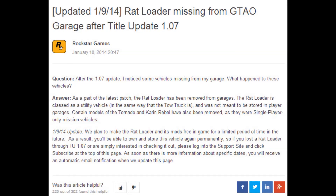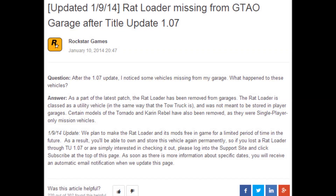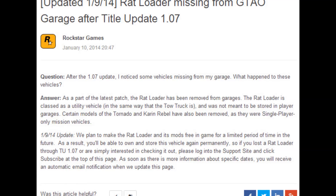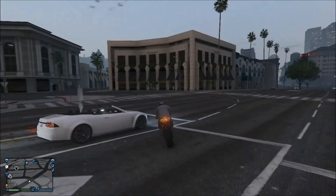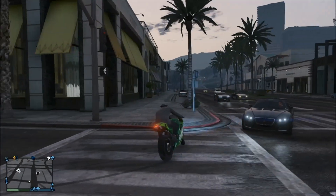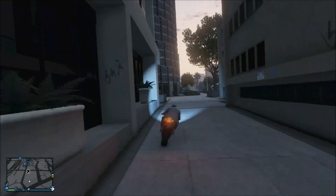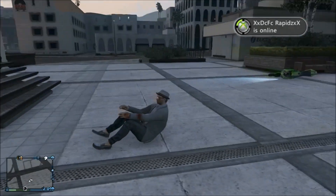On January 10th, someone asked Rockstar on the official Rockstar forum: after the 1.07 update, some of my vehicles went missing from my garage — what happened? The title of the post says 'Rat Loader missing from GTA Online garage after the 1.07 update.' Rockstar replied saying: as part of the latest 1.07 patch, the rat loader was removed from all garages, as it is classed as a utility vehicle in the same way the tow truck is, and was not meant to be stored in player garages.